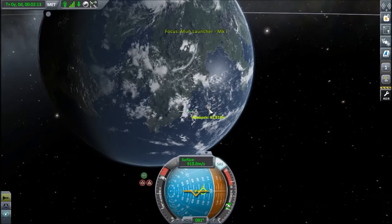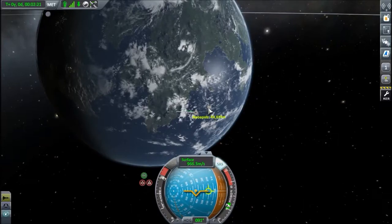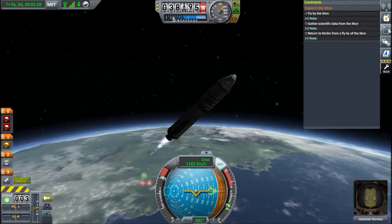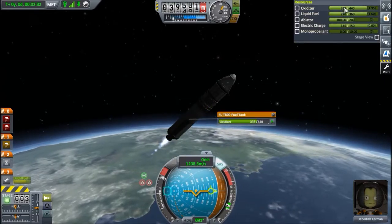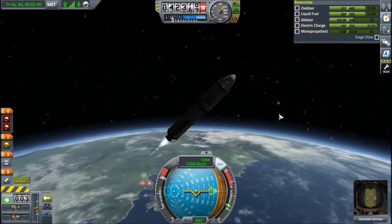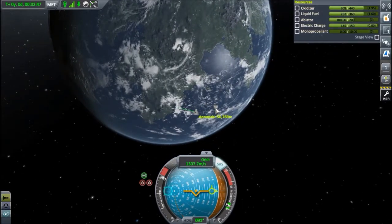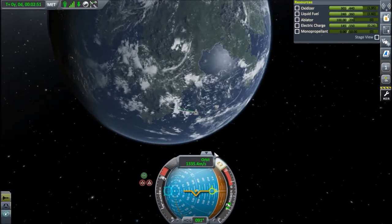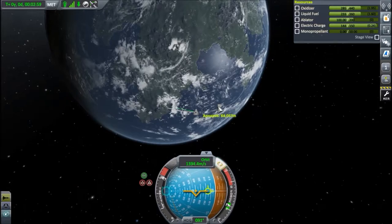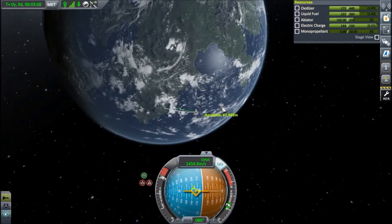It should stay nice just like that. Apoapsis is raising. I might actually want to raise it a little faster, so we're going to turn back this way. Checking fuel — normally if I do this right, I should have above 100 units of liquid fuel before trying to go to the moon, because we don't want to be stranded in space. Reaching an apoapsis of 55, 56, 57 kilometers. We're still accelerating sideways, which is more efficient than going straight up to 70 kilometers and then turning the rocket. We're in the upper 60s, so we're going to turn the rocket back towards its apoapsis.